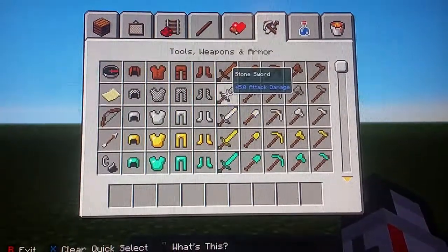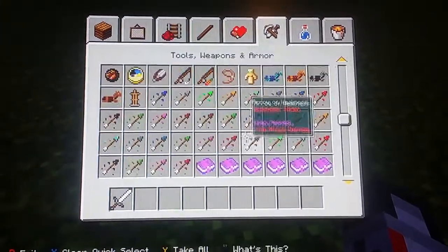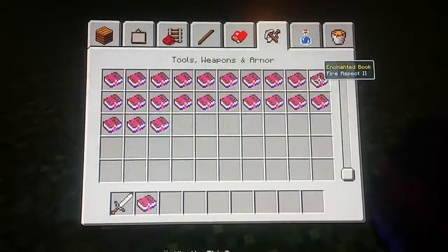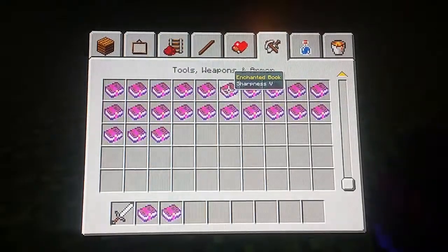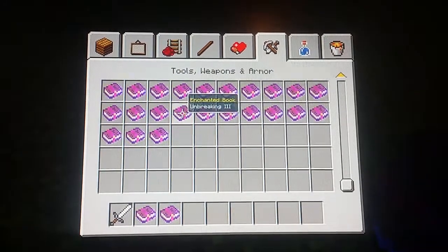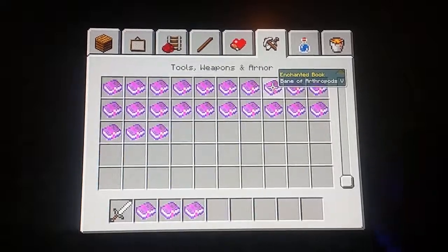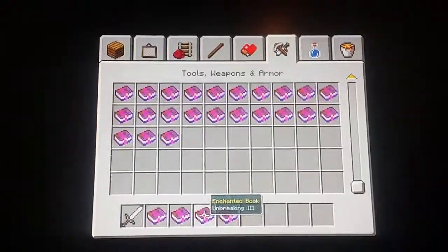And then we're going to need an iron sword to enchant. We're going to need knockback. The P.E.K.K.A's sword doesn't do fire, so we're going to skip the fire aspect. We'll add sharpness and unbreaking. One person told me that Bane of Arthropods is good against skeletons, so I think that's about it.